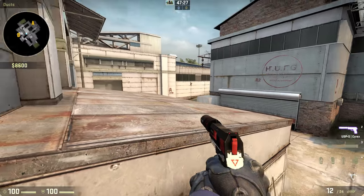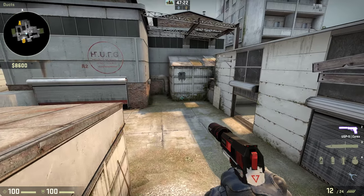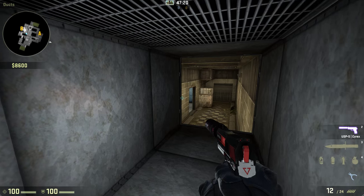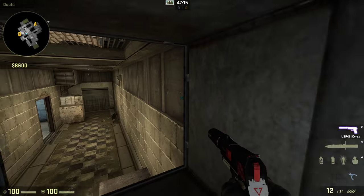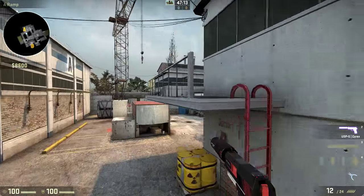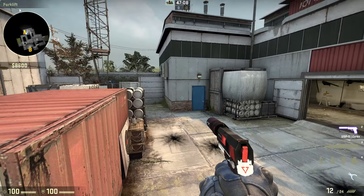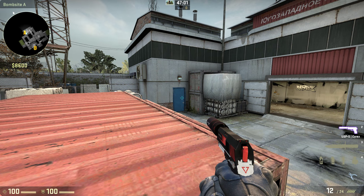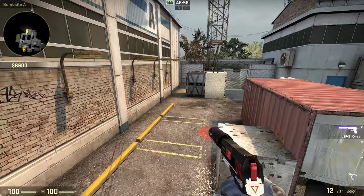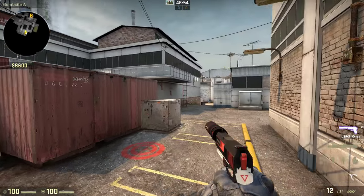Basically the job between these three players is: do not let people take mid. If the T's don't take mid they have a much harder time taking either B or A site. The only entry to B is through that doorway, and the only entries to A are squeaky and main. A is going to be the easier site to take with its two entrances and with squeaky only being checked every now and then — that's why we play for the A retake with mollies. The mollies delay and buy plenty of time for the retake, and trust me retaking A is a lot easier than retaking B generally.